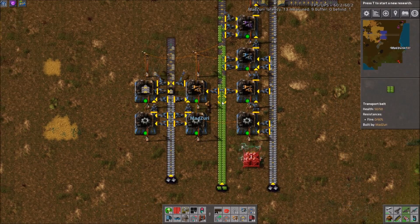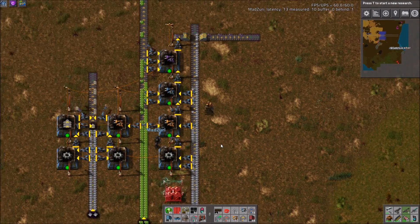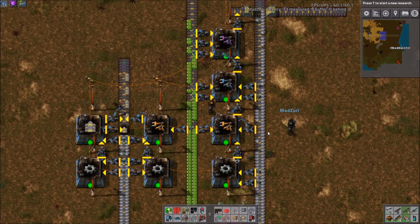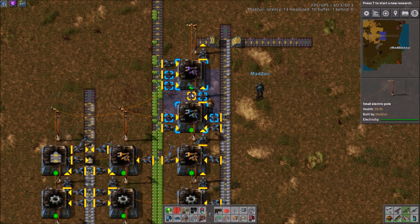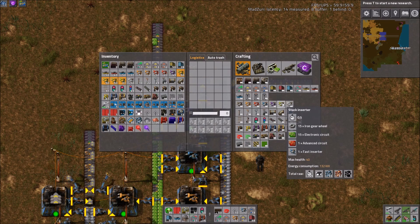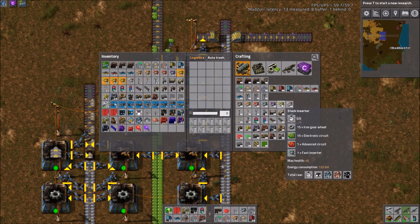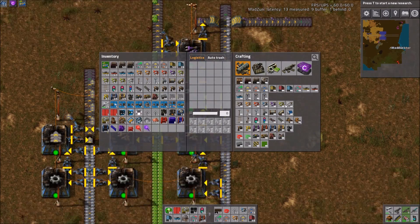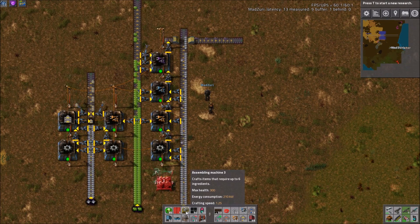Really, once you see it and get the hang of it, it's easy and straightforward. We didn't show stack inserters because we came to the conclusion that you really can't feed a stack inserter build with belts realistically. It's very expensive, and the builds you need to run it at 100% is unreasonable for most bases. So you'd probably want to be doing this bot-based, and even then it may not be 100% because of how much you need to feed it. We didn't do bot-based builds for these simply because it's extremely straightforward.